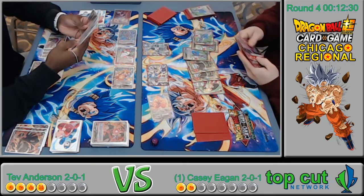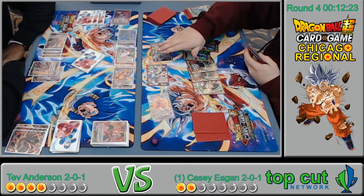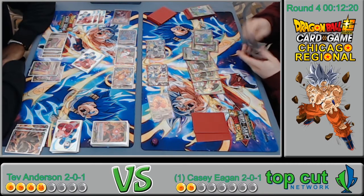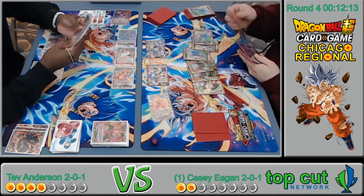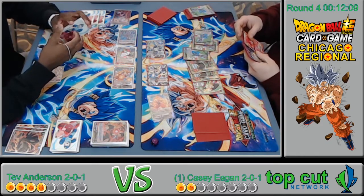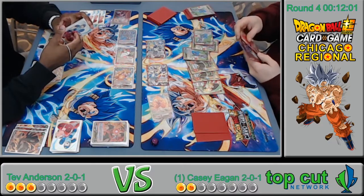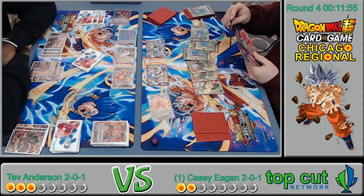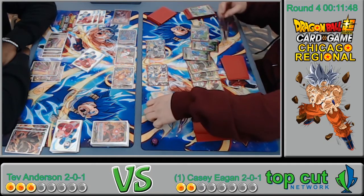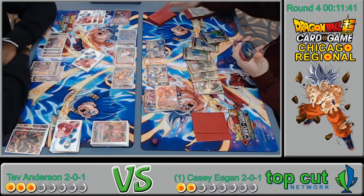He's thinking about quad-attacking him to death. That one-drop that looks at your hand is crazy. He tapped the leader with the Beerus — that's what happened. This game might go into time if Casey doesn't take this one. And here it is — the Surge awaken. He showed the Combination Attack — that's unfortunate. It's one of my favorite cards.